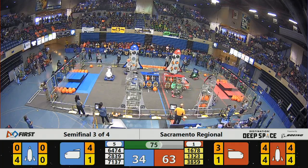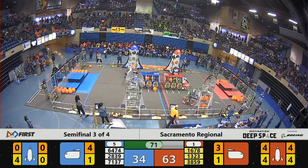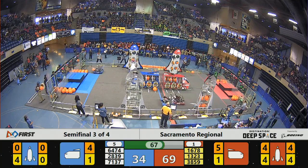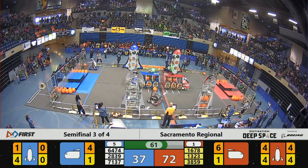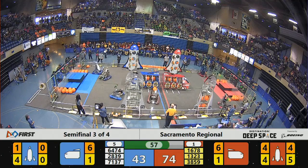We have some defense coming in from Project 212 trying to get in the way of these Red Alliance robots, but we have Wolfpack to save the day and try to push them out of the way. Wolfpack chases them back into Blue territory to hold them clear of Citrus Circuits, who have now placed some cargo into the cargo ship in the center after getting four pieces in their far side rocket, upping their score to 74.